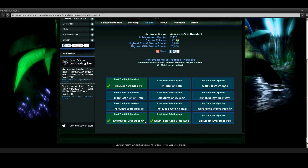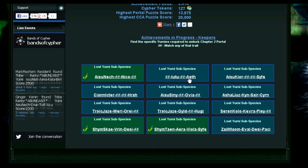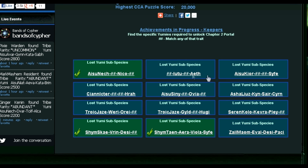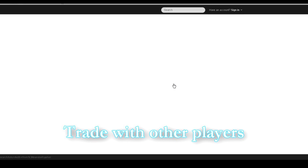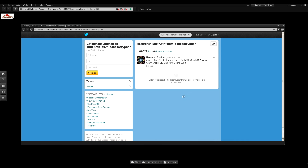Another great way to locate a keeper is by clicking one of these hyperlinks. So let's say we wanted to look for this second keeper — we'll click it and it's going to take us to a customized Twitter search page. This will pull up anyone who has recently discovered a keeper, so you may contact them for a possible trade.